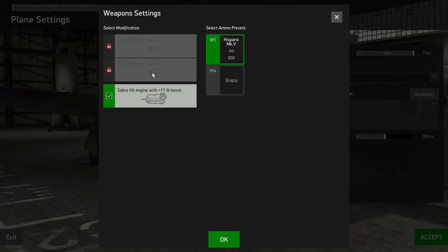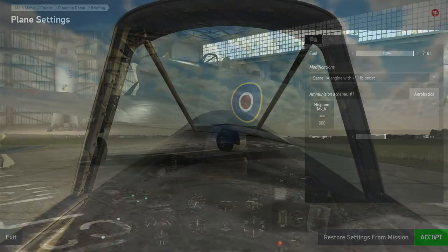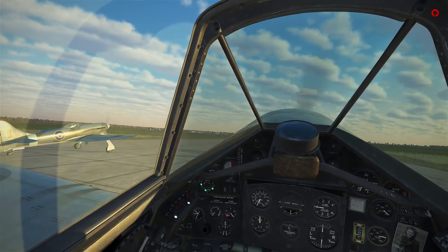I was looking at these bombs. I had a look on the interwebs and some historians who fancy themselves as knowledgeable on this say the Tempest only dropped bombs on one sortie during the war, and never used rockets, so they should not be in the game. That's maybe why we've been limited with the bombs. Anyway, we're all ready. Let's head to the aircraft. Search for enemy aircraft, free to engage.